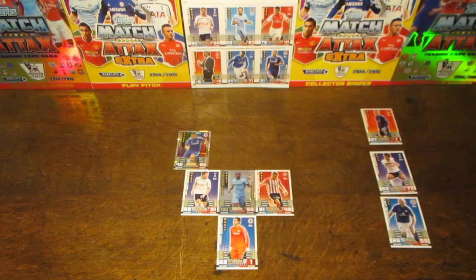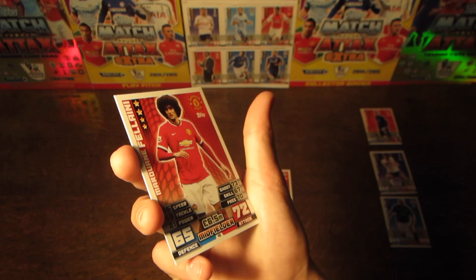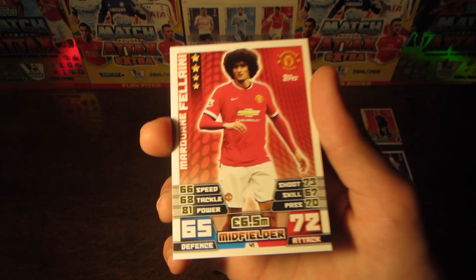Our second midfielder, the second of the four in our 3-4-3 formation, is Marouane Fellaini — 72 on attack, the worst card in the team. He only just makes it in ahead of Dembele with three more on his defence, with them level on attack. But it is Marouane Fellaini, 6.5 million as his value, the Man United midfielder.